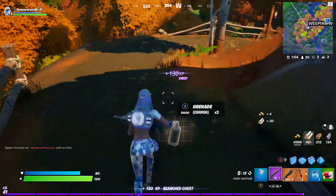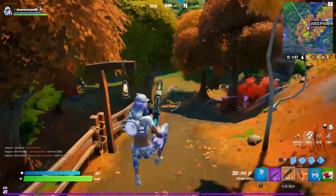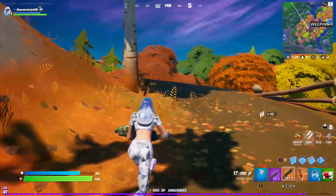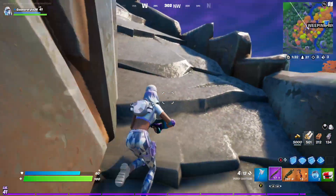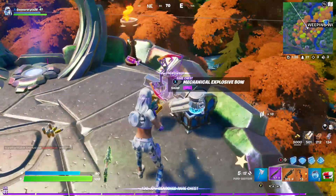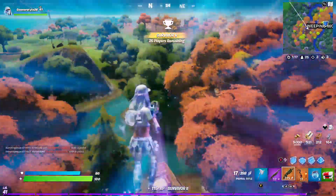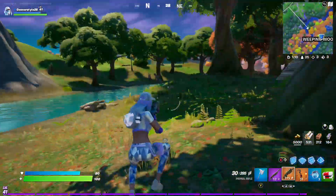There's the spire assassin — if you haven't got an epic rifle there's your epic rifle right there. Come all the way up to the top. There are sometimes one or two chests up here depending on your luck, and sometimes a bow as well. If you're really good you can ping and catch the zipline from here too. And that's it — you've cleaned out Weeping Woods.